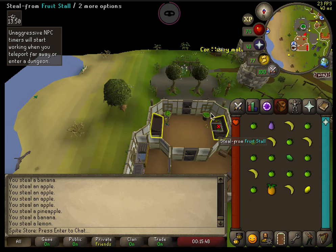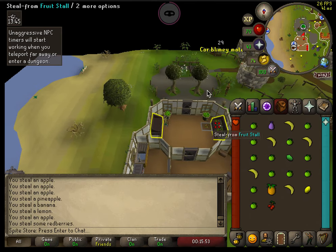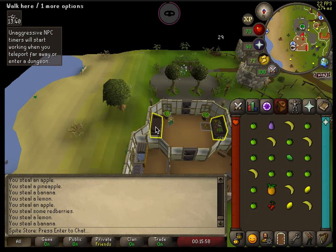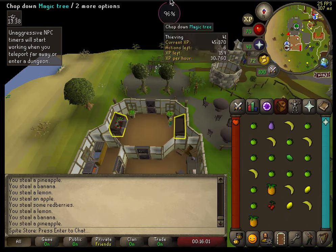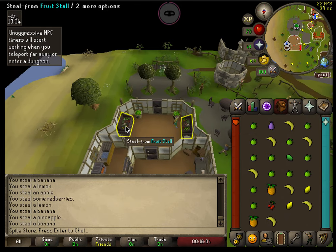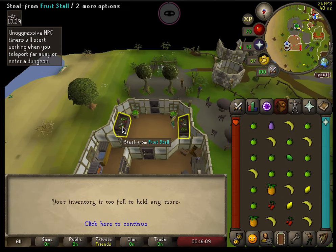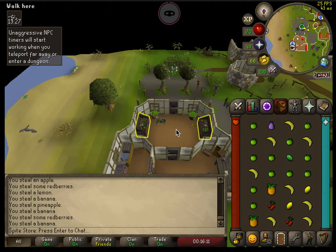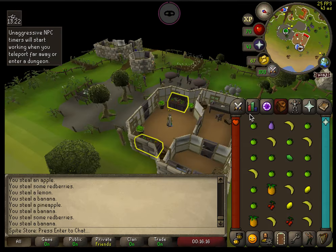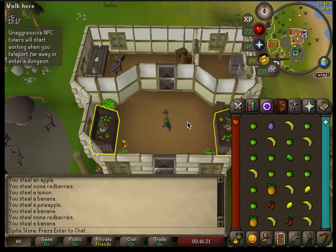As you can see, you can easily get 30k XP an hour here. In terms of money per hour it's probably around 150 to 200k, and you can maximize profits by putting the fruit in baskets and selling them on the Grand Exchange since people use them for farming. I'm even hitting 31k now — not bad at all. If you have any questions leave them in the comments and I'll get back to you as soon as possible. Thanks and have a great day!